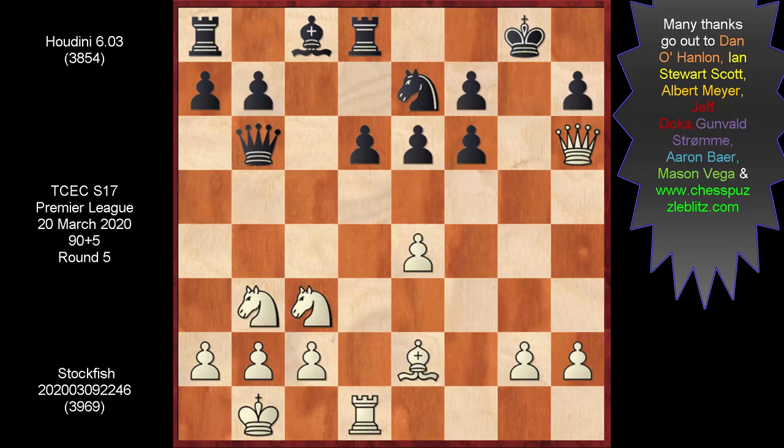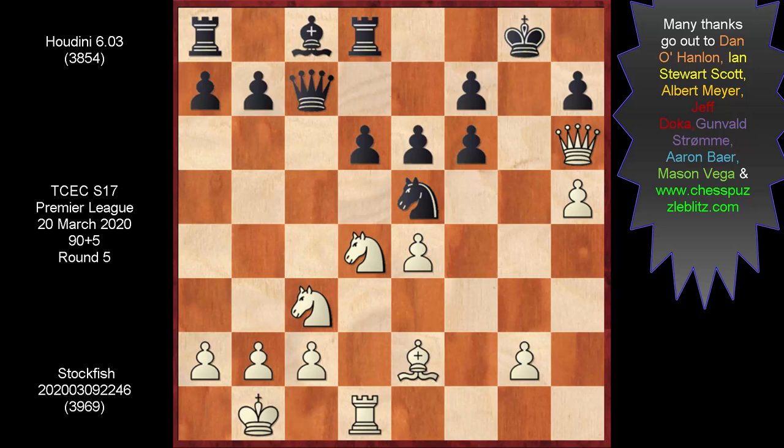Rd3, knight g6. Let's do this differently — not Rd3, but h4 first. If now knight g6, there is h5. And if knight e5, how do you penetrate? Rd3 is no longer possible, but you may not even need it. Knight d4, queen c7, and the move of the day has to be this knight response.